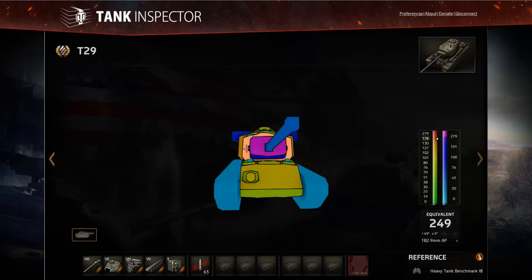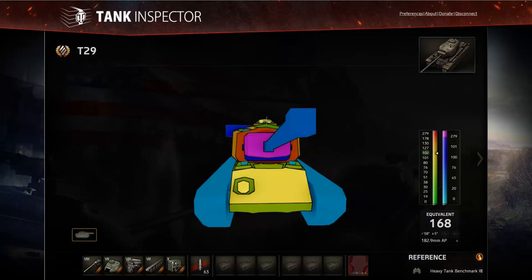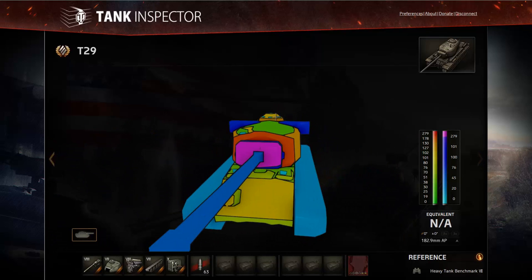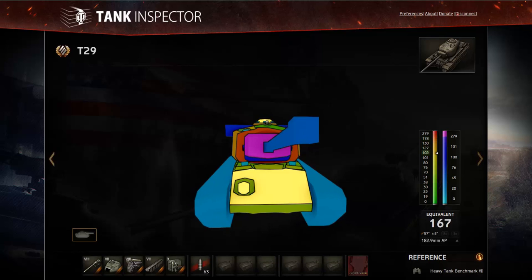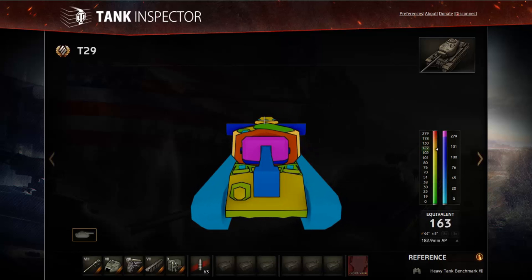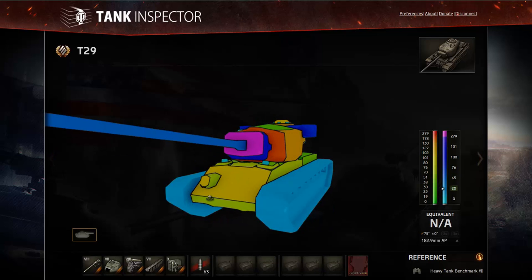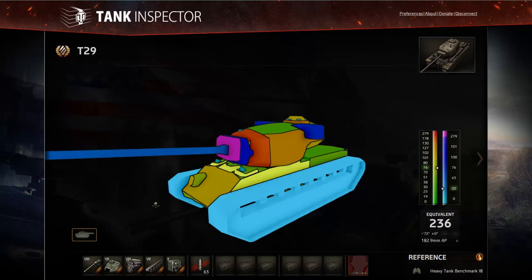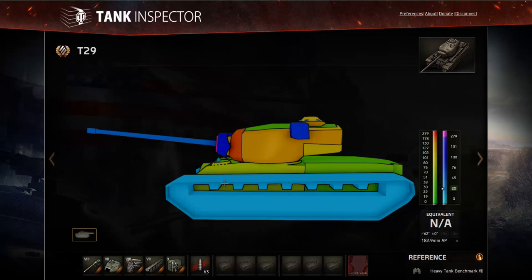At the sides next to the gun mantlet the armor is a bit thinner but still around 250mm — none of the tanks you'll encounter can realistically penetrate the frontal turret. However, in hull-down you must watch the massive cupola at the rear of the turret. It's 100mm all around and somewhat rounded for increased angling effectiveness, so keep moving your turret left and right to make it harder for enemies to hit that weak spot.